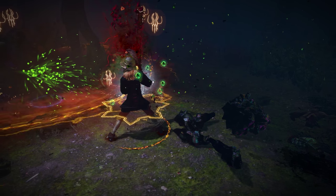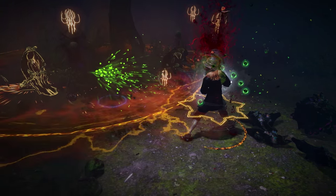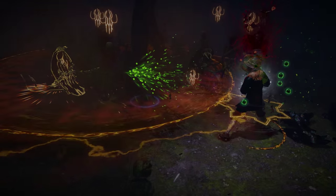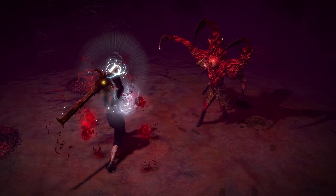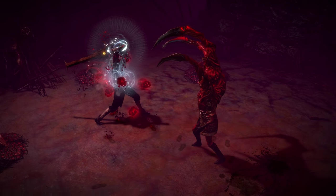Hi, I'm Chris Wilson from Grinding Gear Games. Build of the Week is a video series that showcases interesting character builds created by Path of Exile community members. This week's character is a level 84 Scion in the Standard League that disintegrates entire packs at once using a chaotic chain reaction.